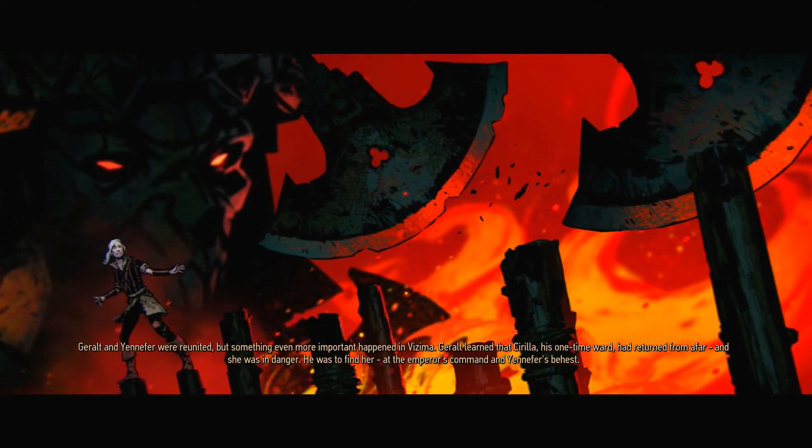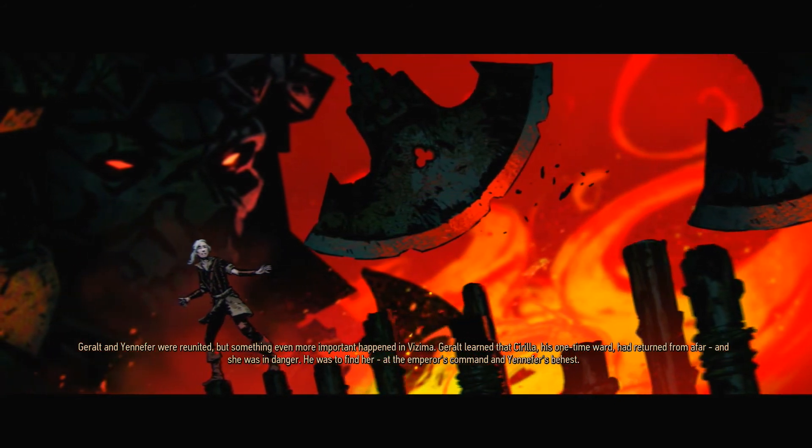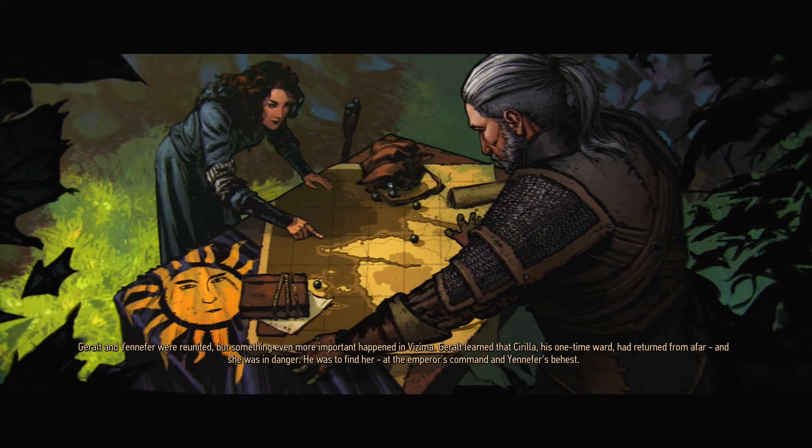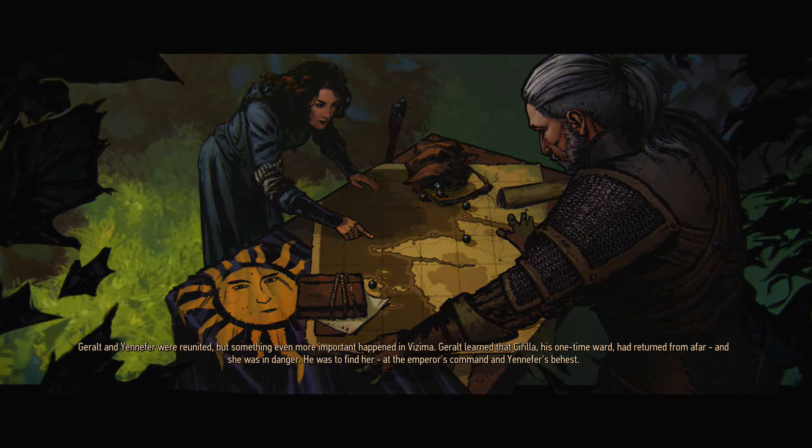Something even more important happened in Bezima. Geralt learned that Cirilla, his one time ward, had returned from afar. And she was in danger. He was to find her, at the Emperor's command and Yennefer's behest.